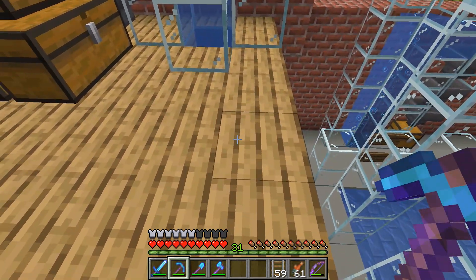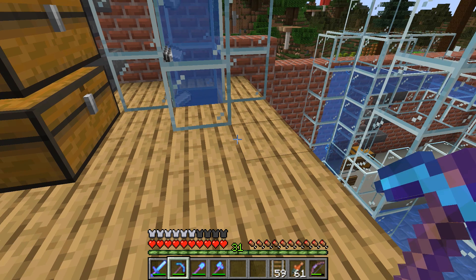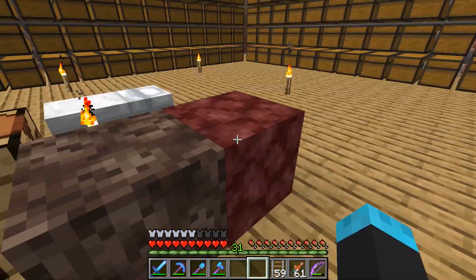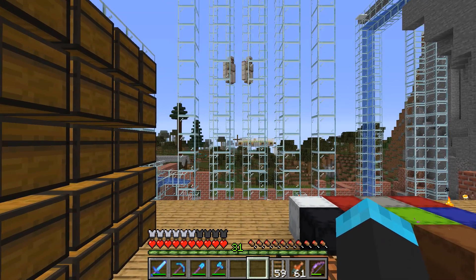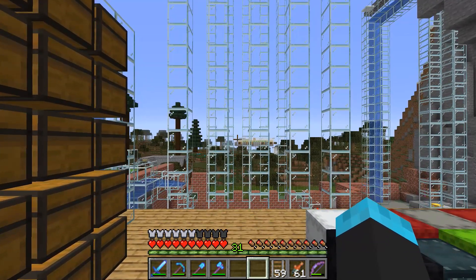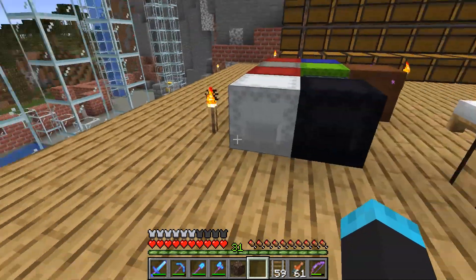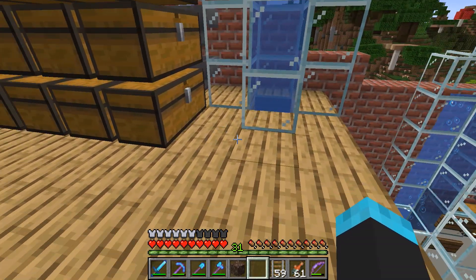You'll also notice we don't have the bubbles in this one anymore. That's because at the bottom occasionally a couple would get stuck. Soul sand is slightly lower - just a hair - and I think that contributes to some of the iron actually getting like under the bubbles or something.